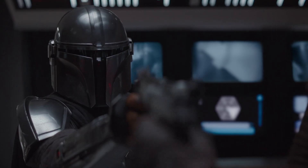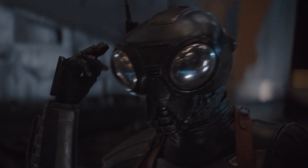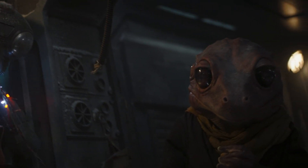The X-Wing pilots directly reference the events and characters from the Season 1 episode The Prisoner, and Richard Ayoade returned to voice the mercenary droid Zero, or at least his head, when the passenger tapped into his vocabulator to communicate with Din.